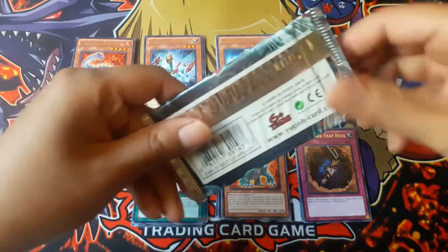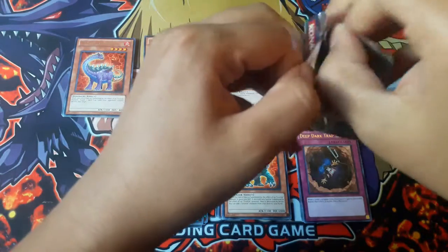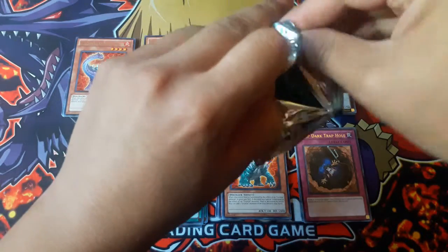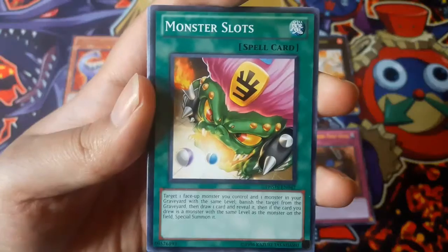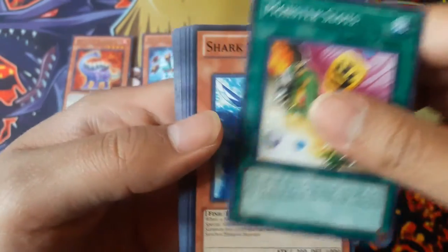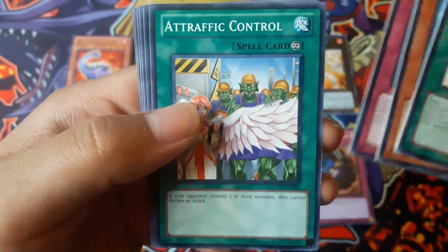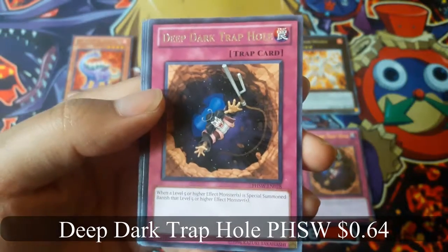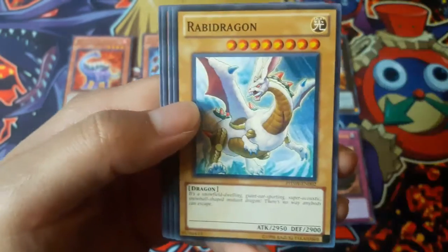Now for the last pack. Hope I get something. Monster slots. Deep Dark Trap Hole for a Rare. And no holo again.